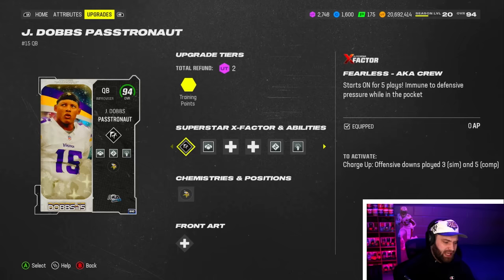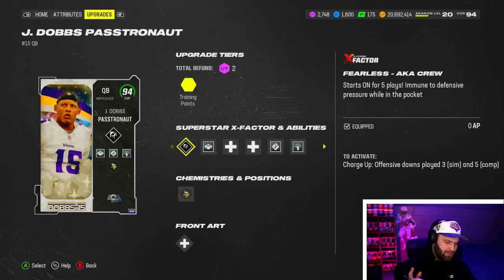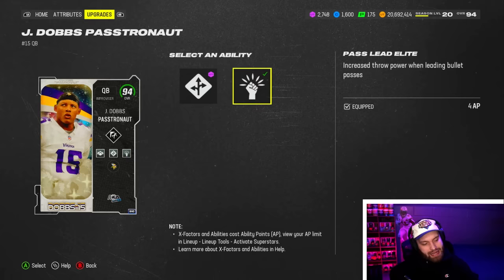He gets Fearless built in — Fearless aka Kruise Kontrol — it starts on, and I believe it's three plays off in sim or five plays off in comp. Fearless is cool to have, although it's not as good as it was in past years. Still nice to have, but obviously the big one is he gets Pass Lead Elite.